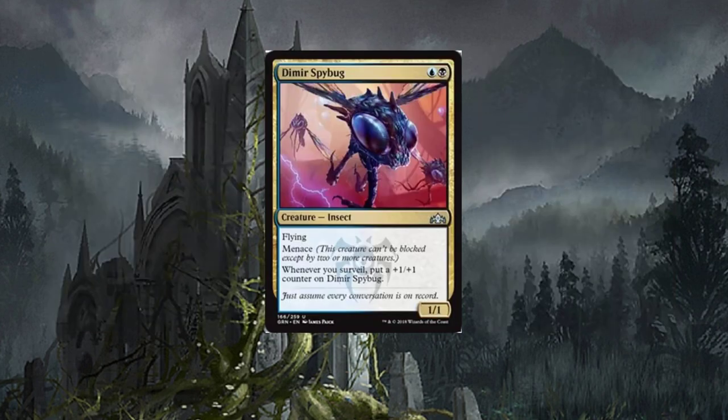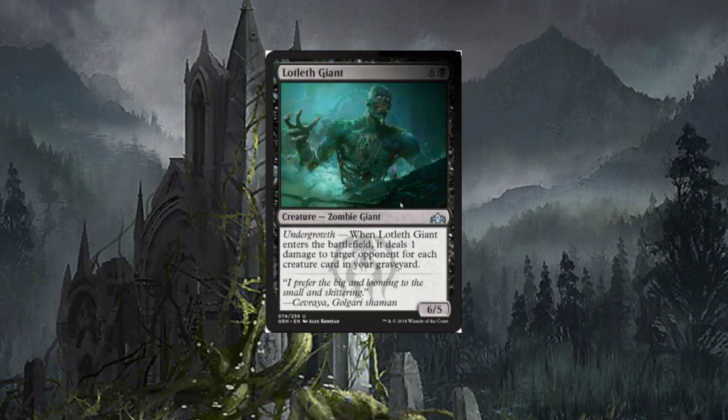Dimir Spybug — two-drop with flying and menace, a one/one. Whenever you surveil, put a plus one/plus one counter on Dimir Spybug. This is going to be one of those fun cards that gets bigger and bigger. With menace and flying, things can get ugly quickly — watch out.